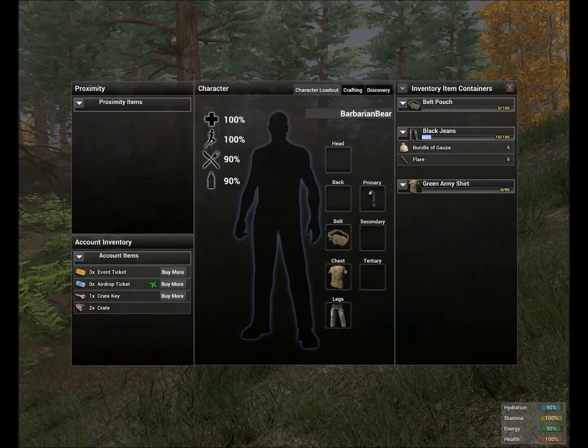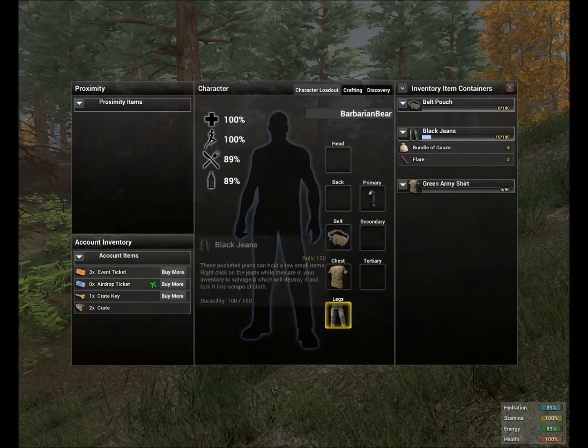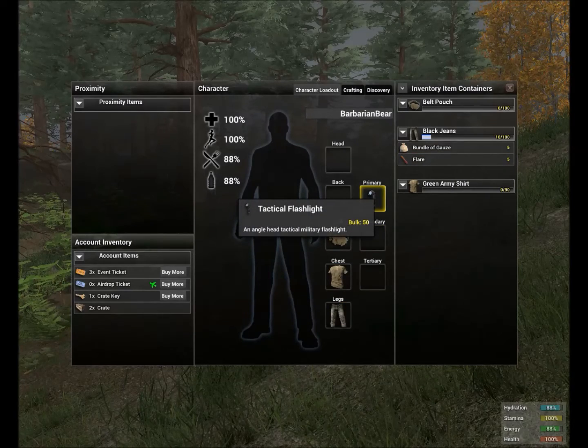Next we're going to talk about your person — what you can do, all the stuff that you can put on your character. First you have a head slot, then you have a back slot, so this is where you place your hats and this is where you place your backpacks. Then you have a belt, a chest, and legs. You start with stuff for these but we'll get to that in a second.